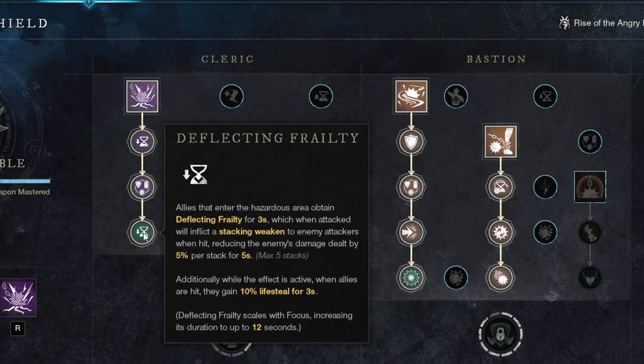Last but not least we're also taking Deflecting Fealty, which allows you to apply another weaken. This is also something your teammates can utilize, getting that extra lifesteal from it. It's not the most important perk overall but still a pretty solid one — a kind of 'why not.' You can skip this in favor of other options if you prefer.